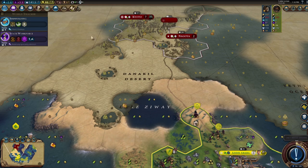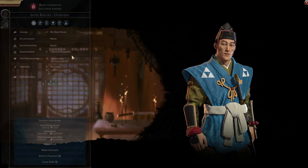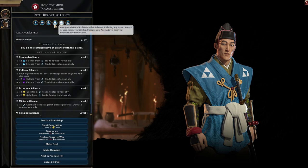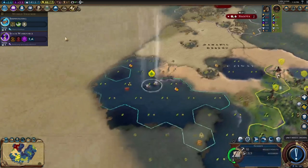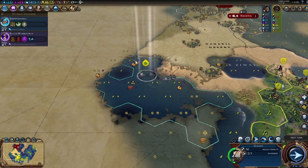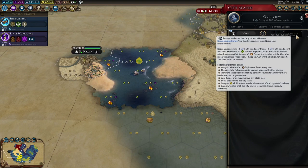Wait — if we had sent Japan a delegation earlier, we would likely already be friends with him. We screwed that up so badly. We would legitimately be friends with him already. Nazca city-state — let's go! This is also great for the desert tiles.